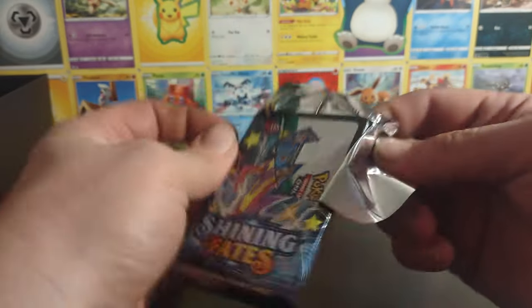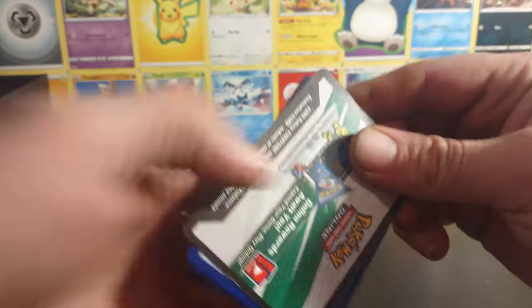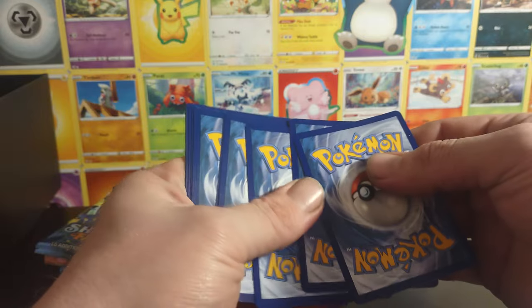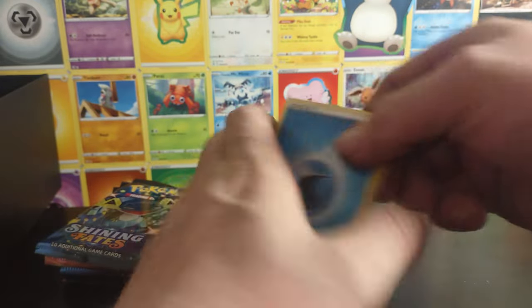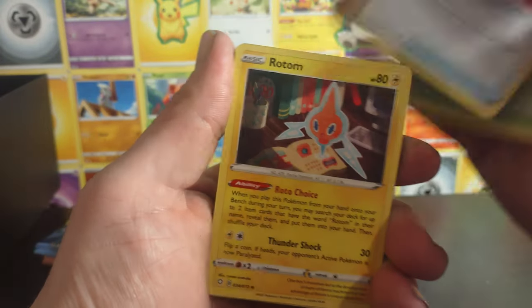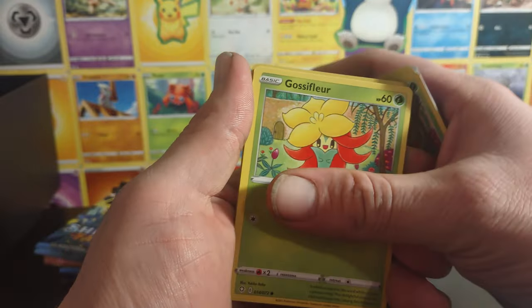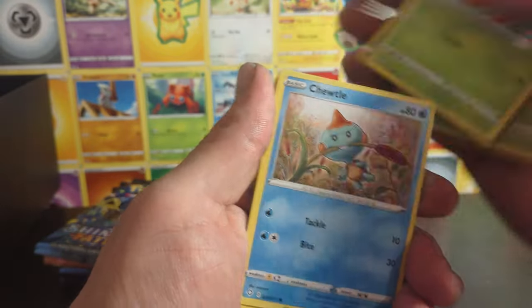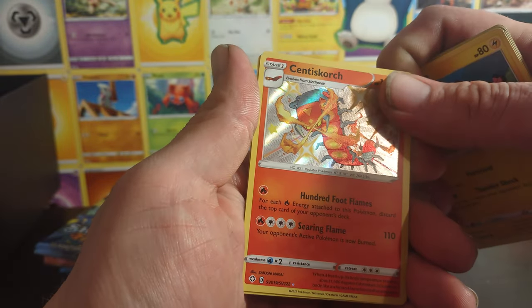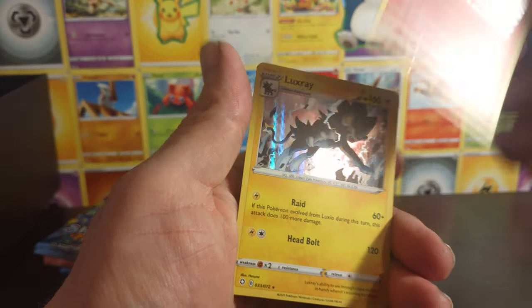Really like to pull that Charizard VMAX out of here. Energy, Tropius, energy, Tropius — Eevee, another Gossifleur, Chewtle, Morpeko. Centiskorch — that is a shiny and a holo!